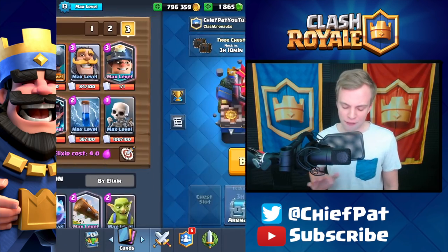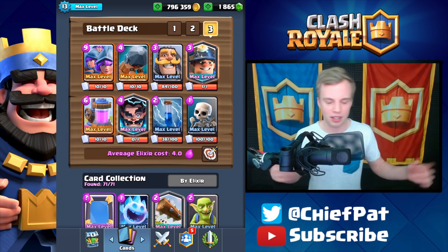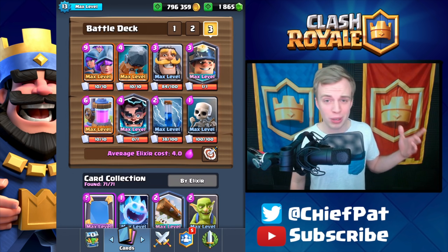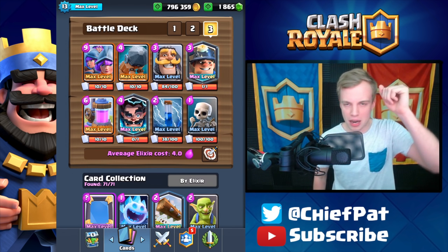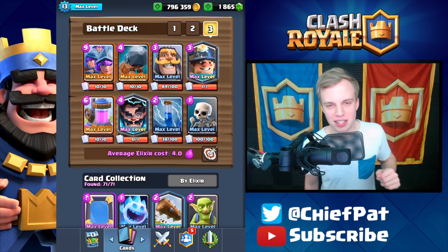Try it out for yourself — this is a fun deck. I told you I would switch it up from my normal Baby Dragon Graveyard combination deck with the Knight and the Electro Wizard. Try this deck out: Three Musketeers, Battle Ram — I can't believe it works, but it does. That is going to do it for this video. I hope you guys enjoyed — make sure you smack that like button. Until next time, I will see you guys later. Peace out.